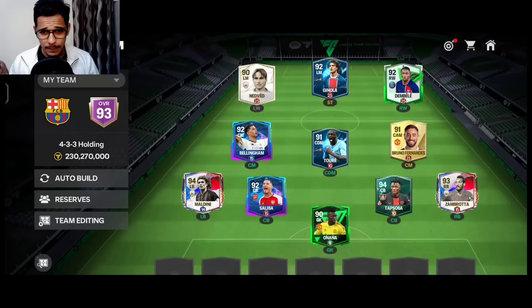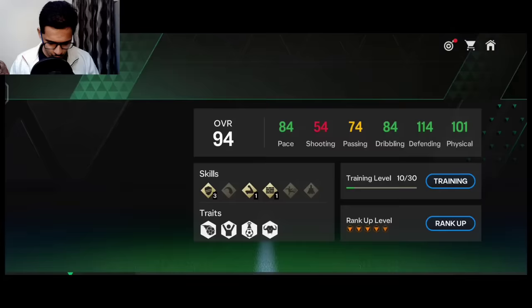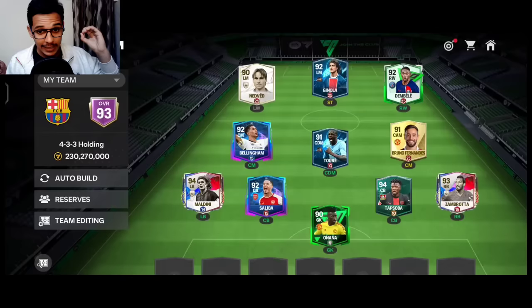In this video I'll show my journey through head-to-head and my team, the players I used, and my strategy. The team is set up in a 4-3-3 holding formation. Onana is the goalkeeper - he's a little bit low level but still works fine. Tap Soba is the center back at golden rank, and his stats and gameplay are OP level.